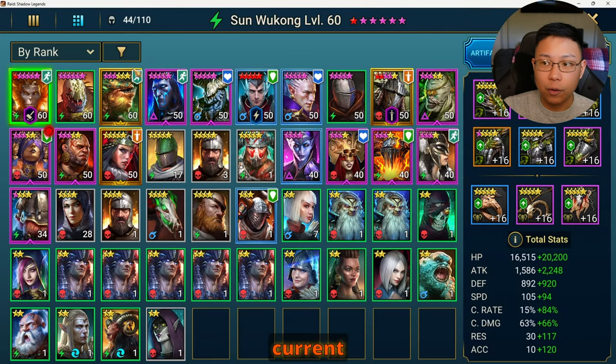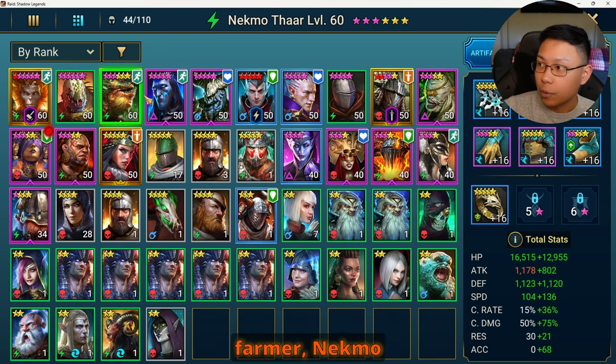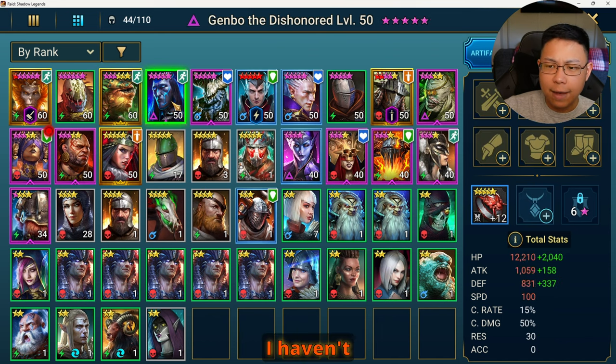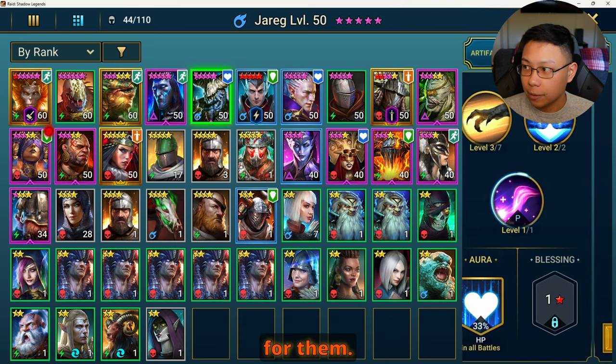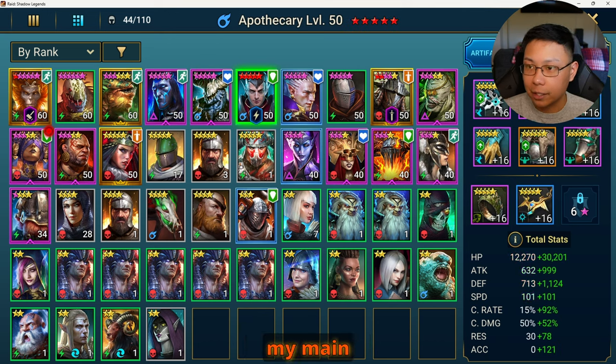Here's the current roster: we have Sun Wukong as my farmer. Nek Mothar is built out in mostly speed — a little accuracy would be nice. I haven't been focusing too much on champions that aren't part of my main team. Champions I'm not using regularly or that can't be fully maxed out yet I'm not paying much attention to — so Genbo and Yarig haven't been maxed out, no masteries, no books, no gear.